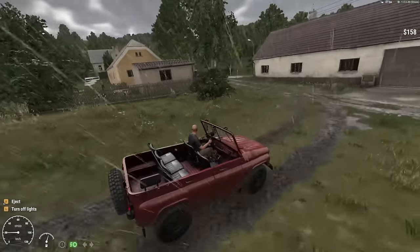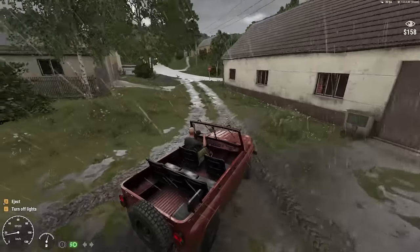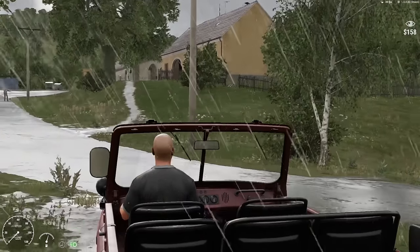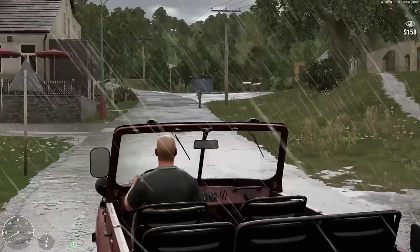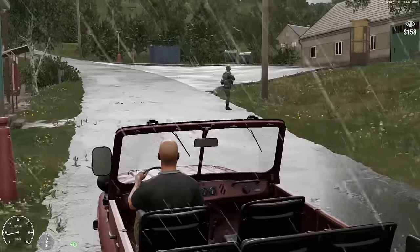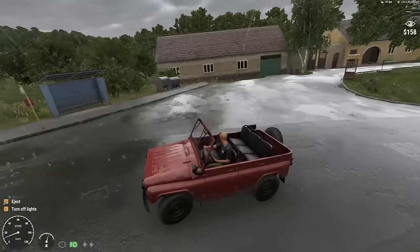Now we've entered the town where the mission is. We need to find a place that has soldiers surrounding it. I just found it — right there. That means the target is inside that house. So I'm undercover right now. I see there's an eye icon on the side — I think that means they can see me. There's one soldier, there's the second — they've got M4s and helmets. These guys are pretty decked out. I hope there's only two because all we have is a handgun.